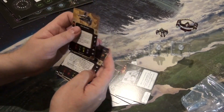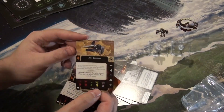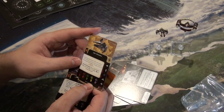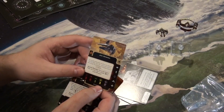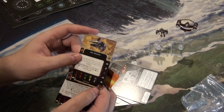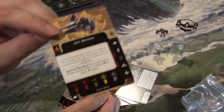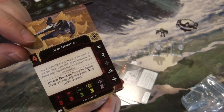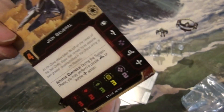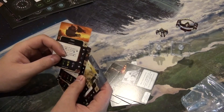The generic Jedi General starts at initiative four with built-in mechanical immune controls. During the system phase you may perform a purple barrel roll or boost action. Stats: two attack from bullseye, two from arc, three evade, three hull, two force. Action bar: focus, evade, purple target lock, barrel roll, white boost. Interestingly starting at initiative four — presumably because Jedi are that good, and no rookies or padawans on these ships.